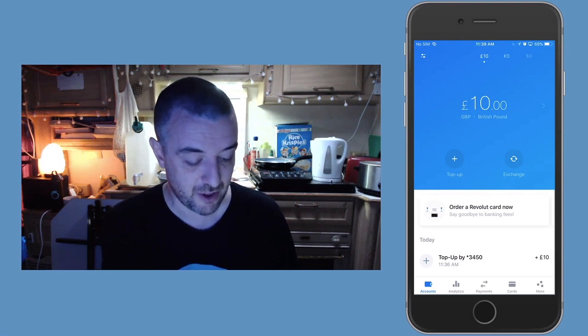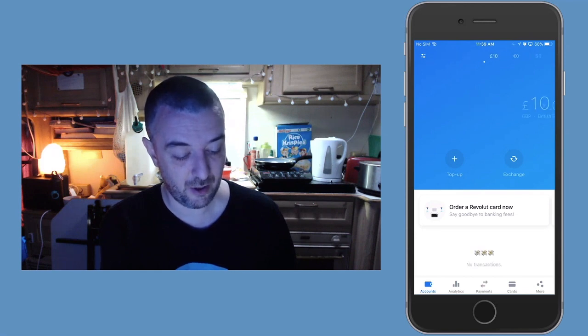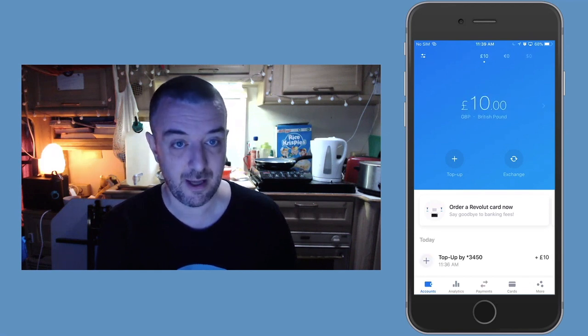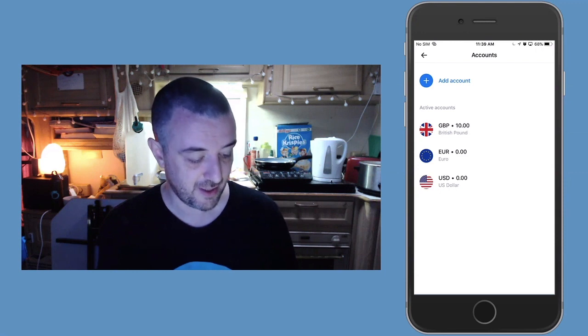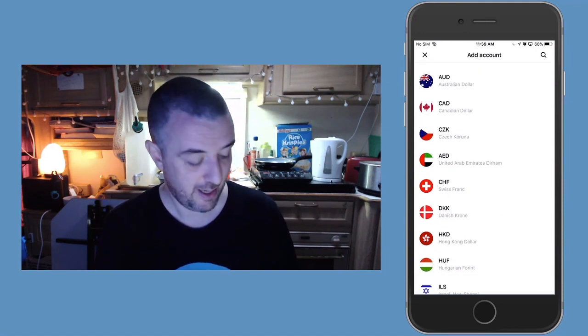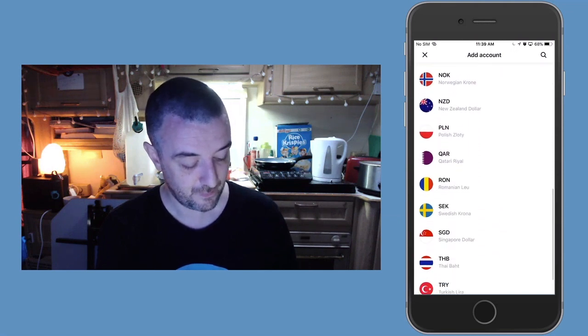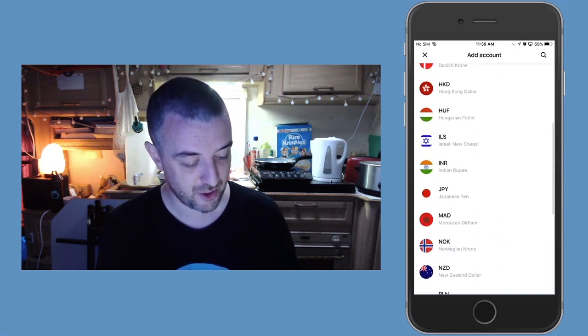So let's jump through at some of the other features that I'm expecting in here now. So you can see I've got my £10 in the top there, euro and dollars. I'm presuming I can go to this top-left little dial — these are the accounts I've got in there, shows you the balances. Add account, and I'm hoping that underneath at the bottom... No, these are just the countries.